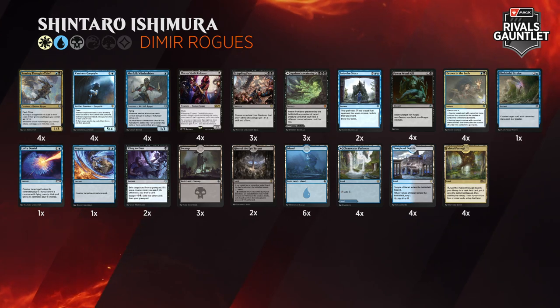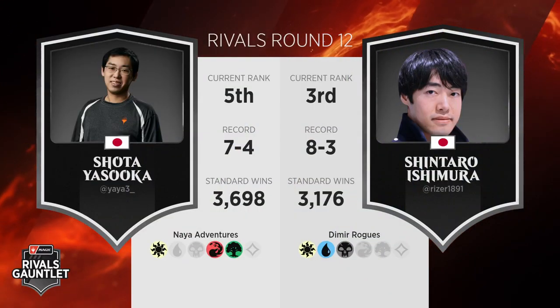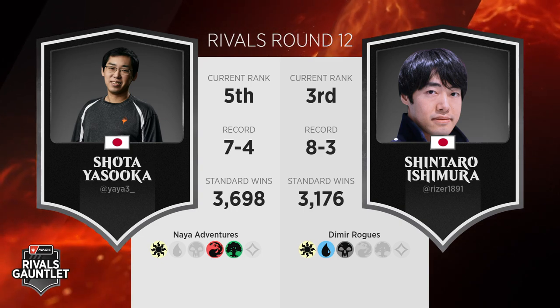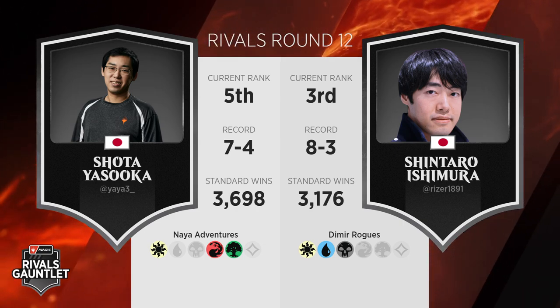All right, here we go — the final round of Swiss play: Shota Yasuoka versus Shintaro Ishimura, Naya Adventures versus Dimir Rogues. It's going to be an uphill battle for Shintaro. Can he get it done? We'll find out as we head down to the feature match area. Coverage of round number 12 begins now.